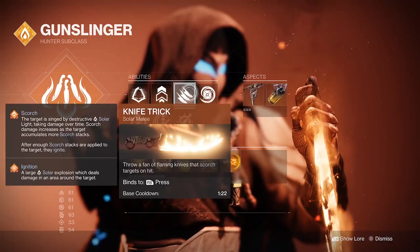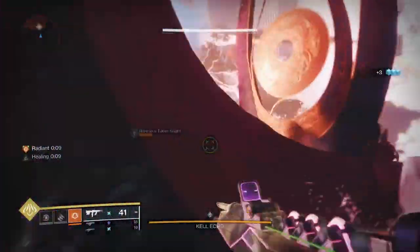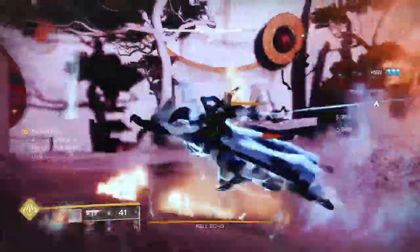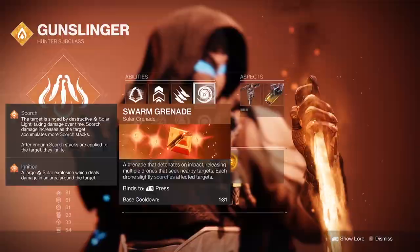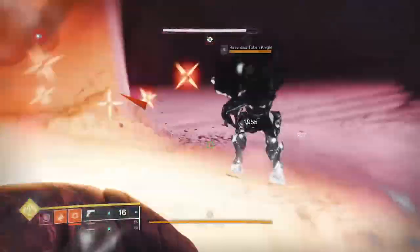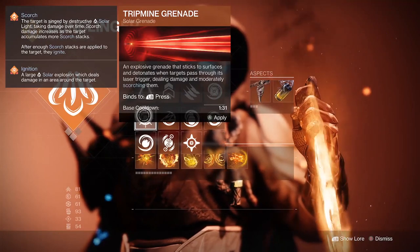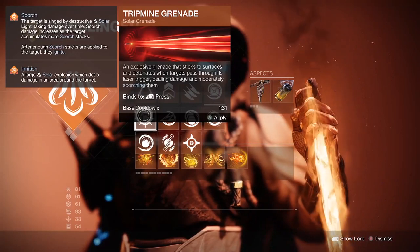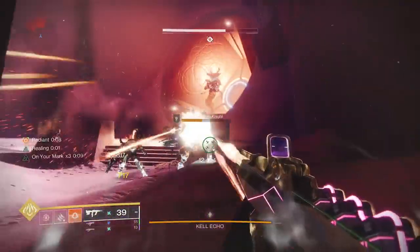My melee choice for this is the Knife Trick — a fan of knives that has both scorch and ignite, so if you stack up enough scorch stacks you're going to get an ignition. You could also use the Weighted Throwing Knife, but I find generally I'm in close proximity and the Knife Trick just handles a little bit easier. When it comes to grenades I've got two options: the Swarm Grenade is a safer option — do your fan knife, throw the grenade, and get that nice explosion. The Trip Mine is a little more violent and reaches scorch stacks a lot higher and easier, but it tends to be more dangerous, so make sure it's not facing you when it goes off.